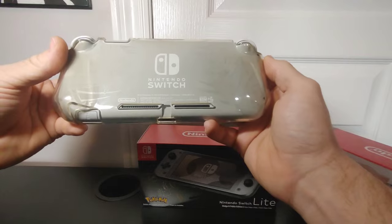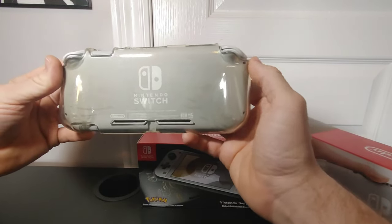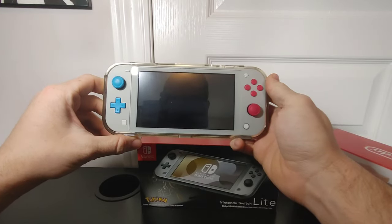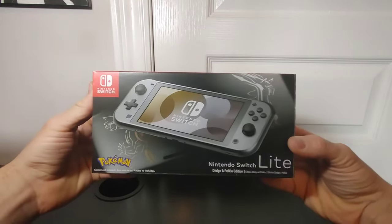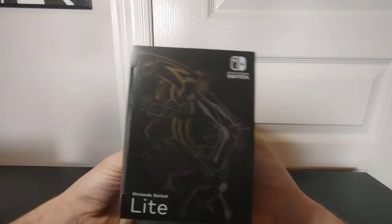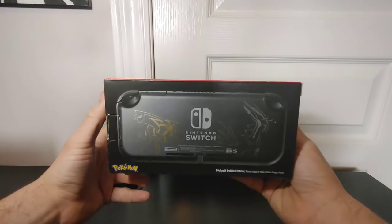I have a case on the way right now — it takes away from the artwork a little bit, but it's protecting the console, which is what I want. So that is the Zamazenta edition. Then right here we have the Dialga and Palkia edition — this one is sealed and I'm going to keep it sealed since I have the other Switch Lite open and don't really need to open this one.